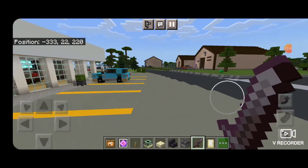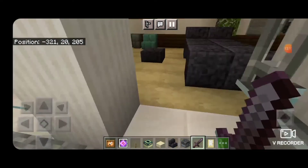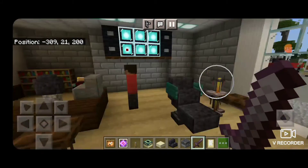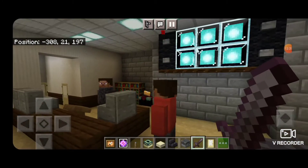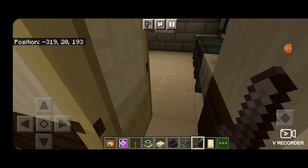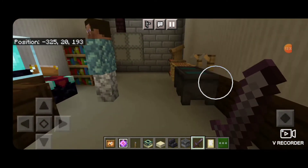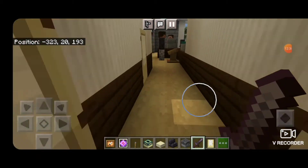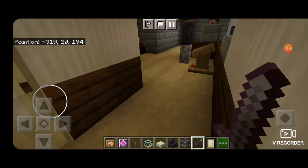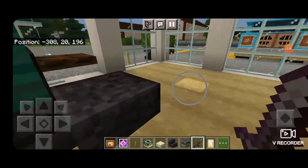And then this little place on the end — I didn't really make any signs — is supposed to be like a tattoo shop. I believe as of right now this is actually a tattoo shop in real life, at least that's what's on Google Maps. They just have a little back room with a small office, desk, and a sink. So we'll head outside and move on from this strip mall.